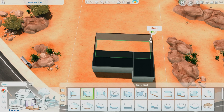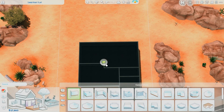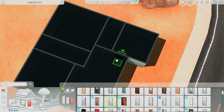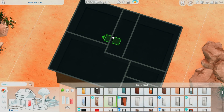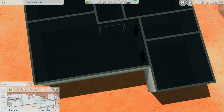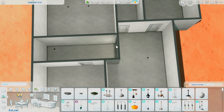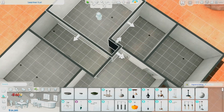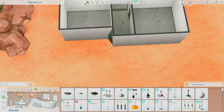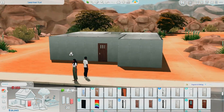Hey y'all, Sweet Summer Sim here, aka Derica. Thank you guys so much for coming to hang out with me. Today's speed build is a budget starter home. I stuck with the budget you get with two sims, which is 22,000 simoleons. The two sims in question — Ashley and Diamond — you guys have already seen. Their starter home is in Oasis Springs on the Sand Trap Flat lot, which I think is a 30 by 20.